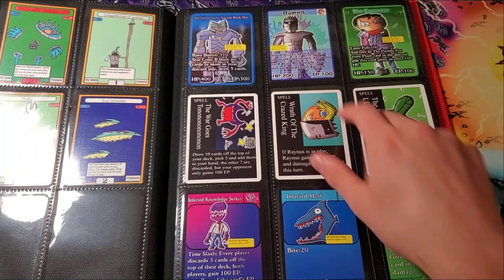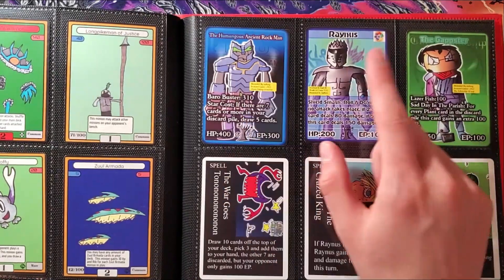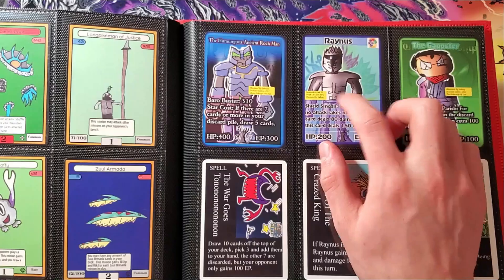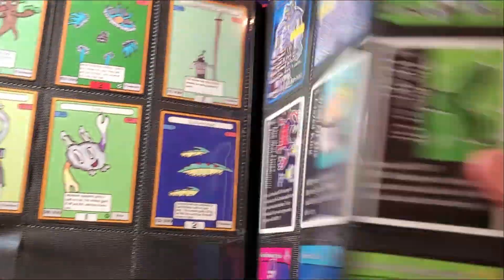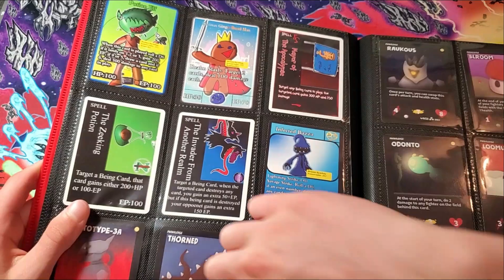Then we have some more TLT cards — this was the collab pack, which is awesome. You have Chaos Galaxy's card from TLT and you have King Rainus — I'm so glad I have that because when I first opened this I didn't really know much about Wrath of Course, but now I know that's the Wrath of Course collab. I love that.